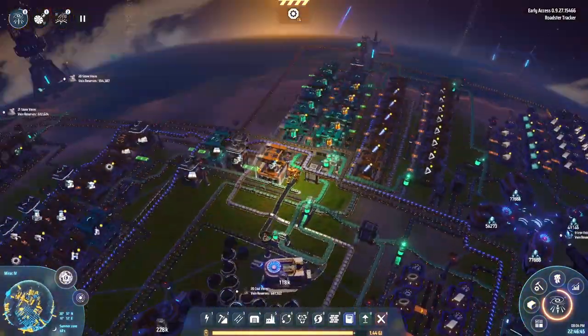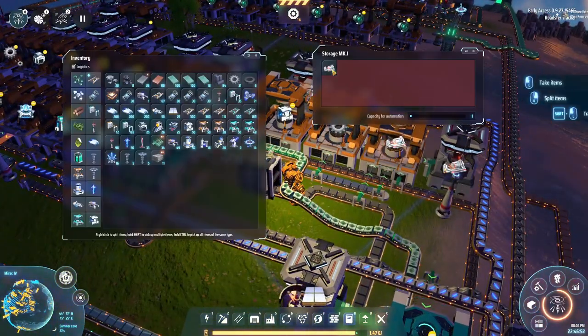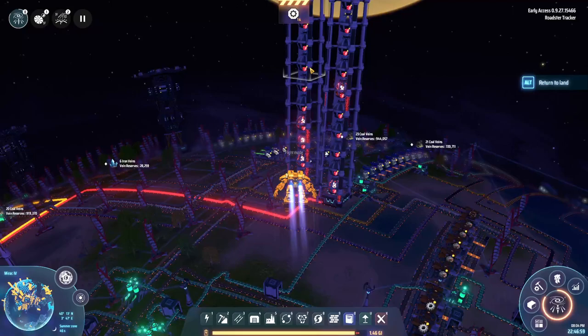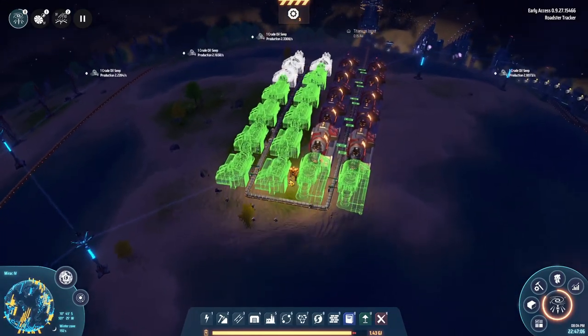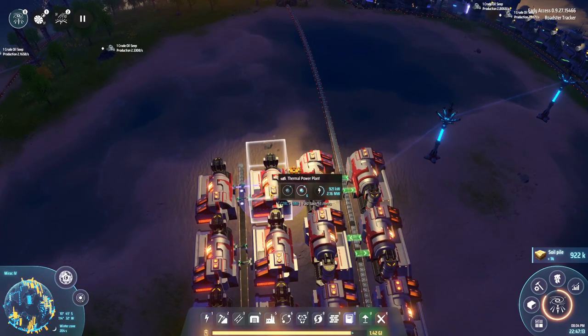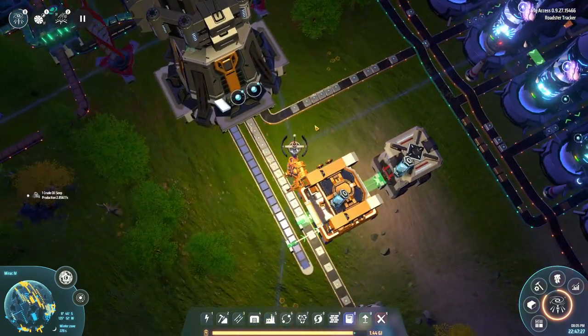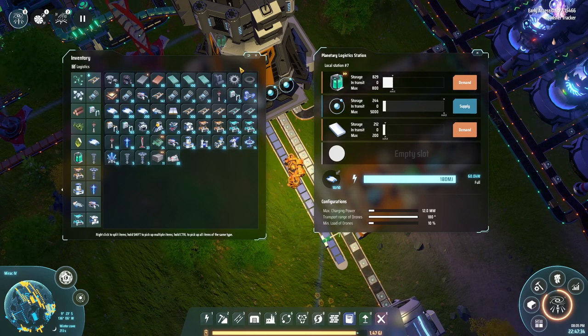These towers are getting really tall. We are still researching — why is it so slow? These are actually a decent amount of power being produced and it's basically completely free. In fact it is completely free because oil is completely free, and we're just taking waste products. Very cool.